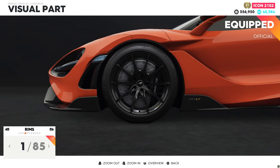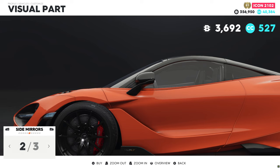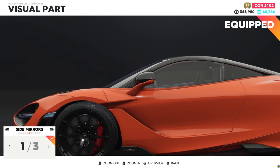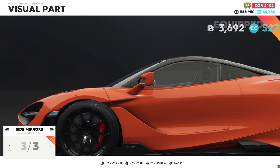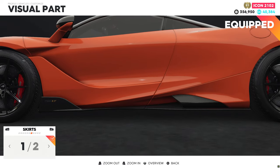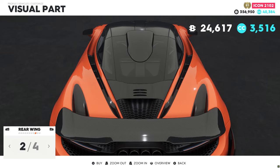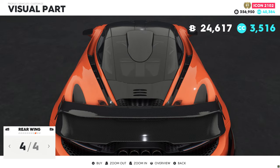For the rims, I'll leave them that way. Caliper — red is fine for me. I think I'm not going to change that. Looks fine. Side skirts — I'll leave it. Red rear bumper just like the front. I think I'm going to choose the carbon one for the rear as always.